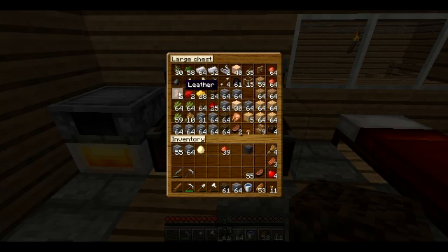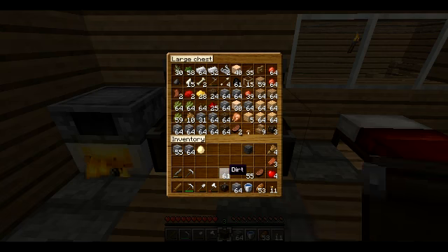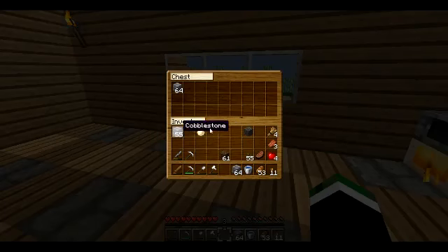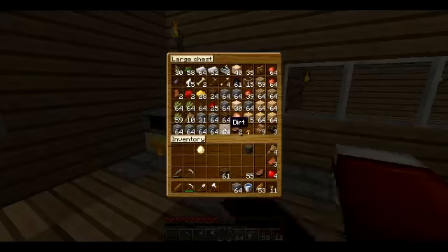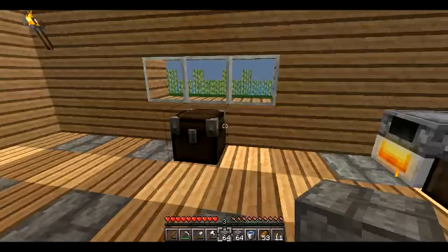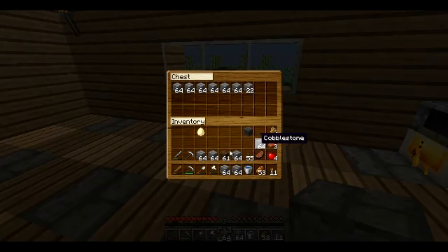Gunpowder. So, I'll put the clay - I need to make a chest here, it's just gonna be temporary. Cobble, cobble, cobble, cobble, cobble, cobble, here we go. Fill up the inventory space - we have got cobblestone glow, cobble. Now I can put some more stuff in here.